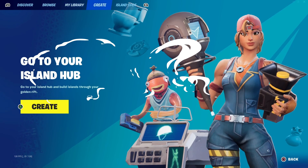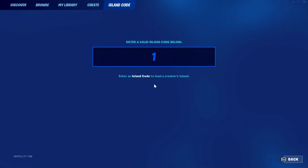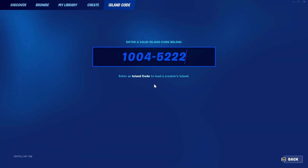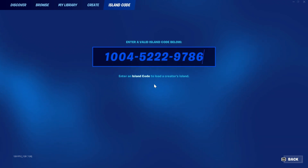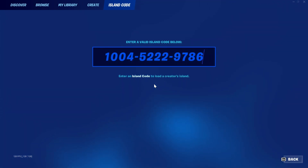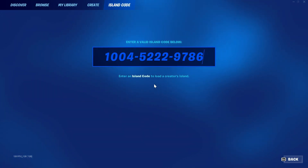Alright, let's get right into it. First, head over to the island code and type in 1004-5222, then type in 9786. I'll leave this code on screen for a few more seconds and it'll also be down in the description below as always.